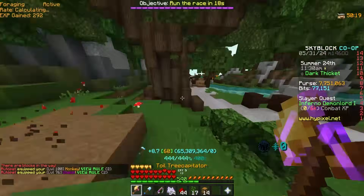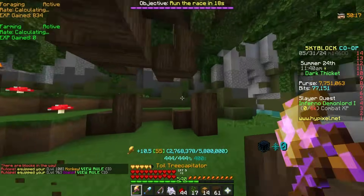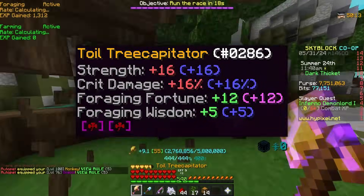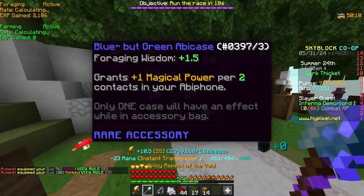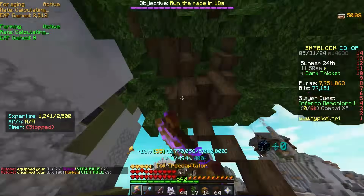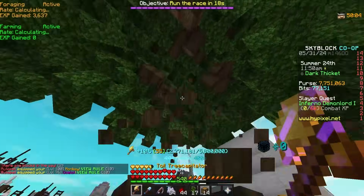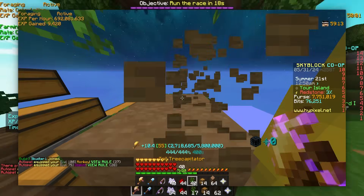Before we go into the results of the test, let me lay out the constants. For each test, I used a recombed total tree cap with two flawless citron gemstones, a blue abbey foam case for some foraging wisdom, and I was taming 59, which does matter. Each test was also done using the island foraging method.